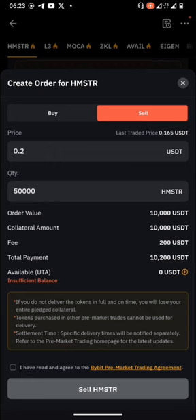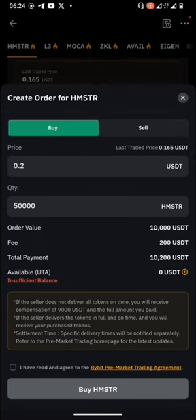For example, I want to sell my Hamster Combat tokens for 0.02 USDT and I'm selling 50,000 tokens — the total value is 10,000 USDT. If someone agrees to buy on Bybit, the collateral they hold from that person is 10,000 USDT. When Hamster Combat lists, regardless of whether the price goes up or down, this is what you are going to sell for. So you should now understand the risk: if it goes higher than that you run at a loss; if it goes lower, you're lucky you bought at a cheap rate.